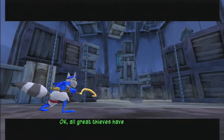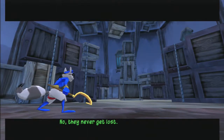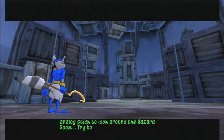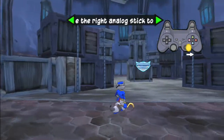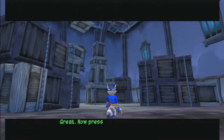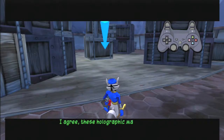All great thieves have one thing in common. A ton of cash? No. They never get lost. Use the right analog stick to look around the hazard room. Try to find the Cooper Gag Marker I'm projecting. Now, press down on the L3 button to ping a waypoint. That's handy. I agree. These holographic markers are an invaluable tool for finding your way around in the field.